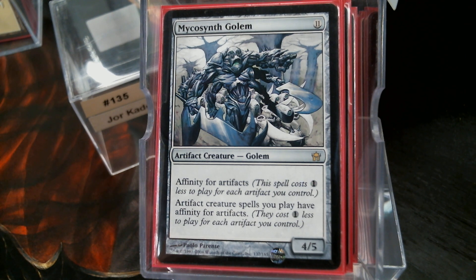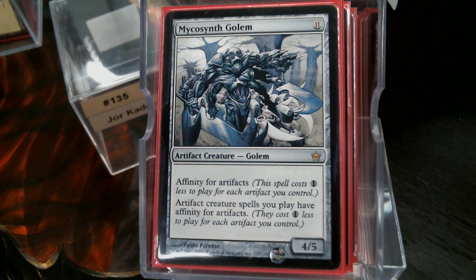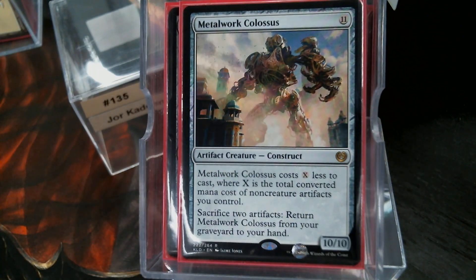Now I'm going to skip ahead to the 11-drops. Myr Battlesphere — I love this card; I built a Standard deck around it back then. It never, ever, ever costs 11 because more than likely you're playing a high concentration of artifacts. Your mana rocks are doing double work. It gets to the point where most of your artifact creatures are just free. The Metalwork Colossus is just about free anyway.